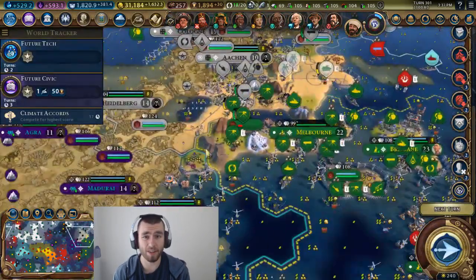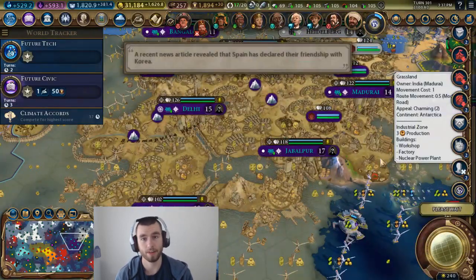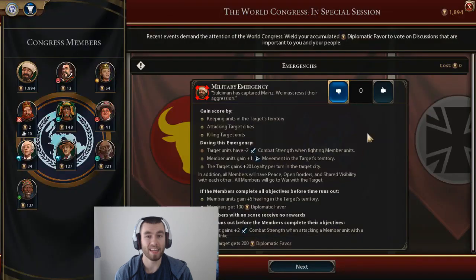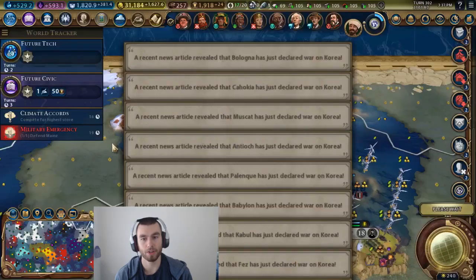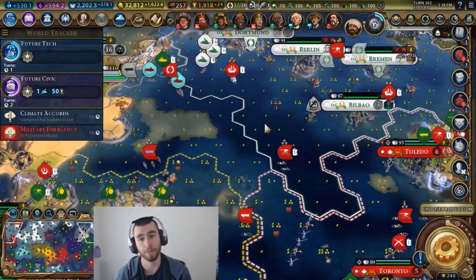Using navies, they're definitely really, really valuable. You can protect your embarked units and you can attack cities in different ways. The navy units are really the first units you're going to get that have three range. Three range is a big deal because you can't get shot at from a city if you have three range.